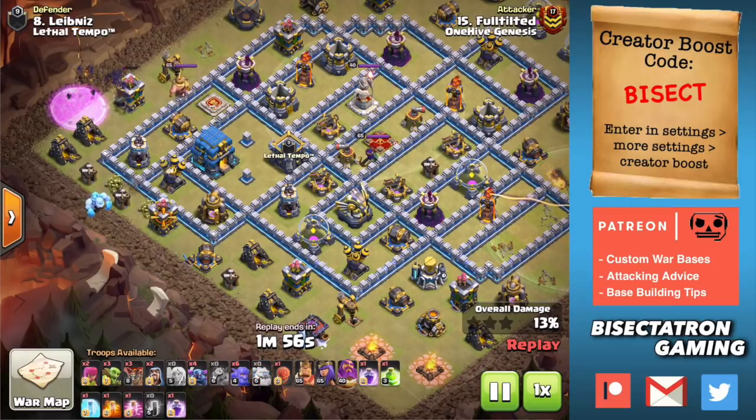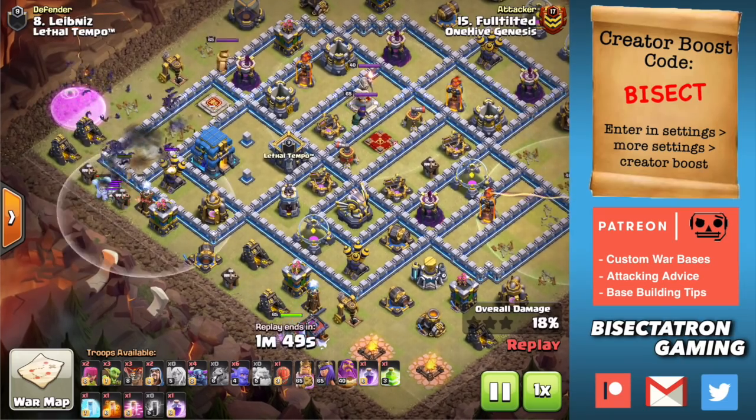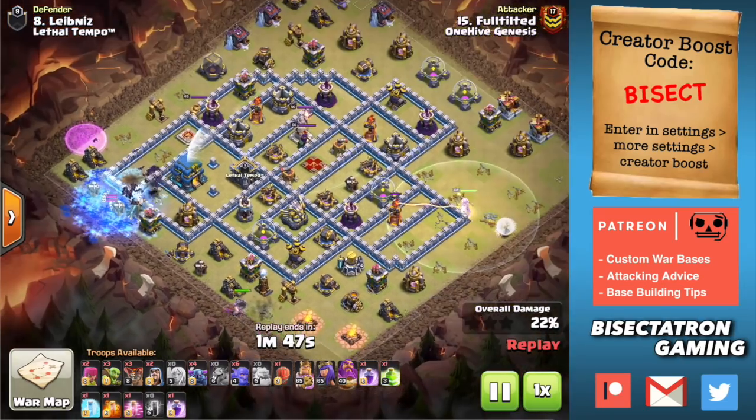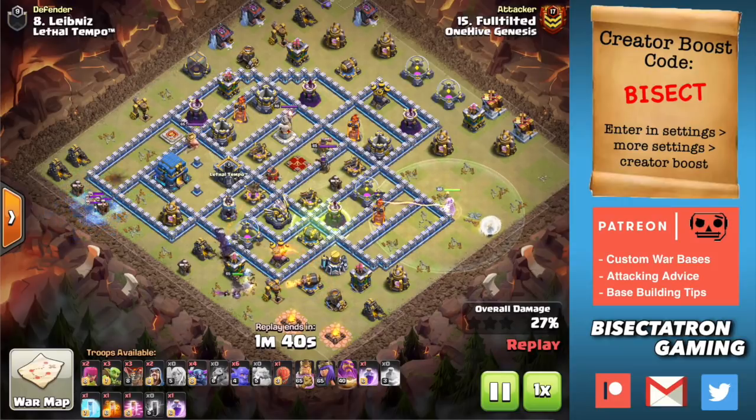Also no Wizard Tower, but often times you can tank it with an Ice Golem. I like the use of the Ice Golem here. There's no splash, but that's three defenses that are all going to be tanked by that Ice Golem. And basically just using the bats on all those defenses around the Town Hall — make sure they path away from the Inferno and the Wizard Tower there.